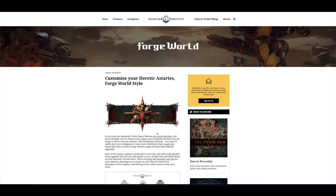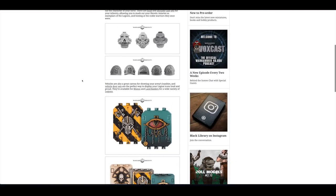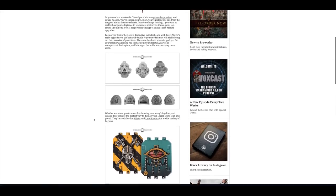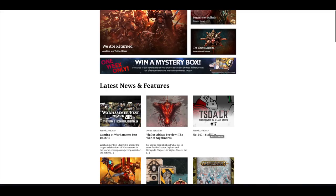Customizing your Heretic Astartes Forge World-style was quite an odd article because it seemed like a bit of a promotion for Forge World — all of the doors, helmets and shoulder pauldrons that they release. I myself have bought the Death Guard doors and the Rhino doors, which are absolutely brilliant, and I'd love to get the Land Raider doors at some point. Another Heretic Astartes focus, this time the World Eaters.